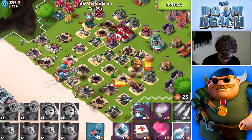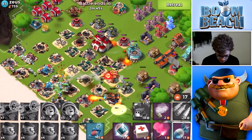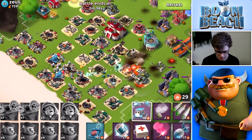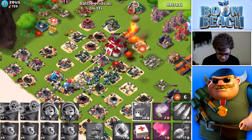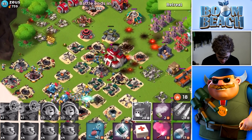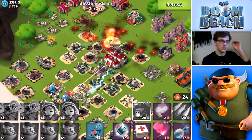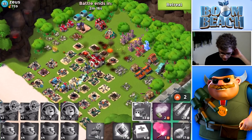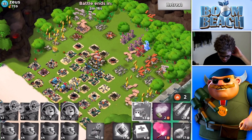After we get by that Boom Cannon and Shock Launcher we'll be good. We'll help take out the Shock Launcher by throwing an artillery. Zeus, you're going to be taken out — he didn't have any prototypes at least. Now we're on the HQ, it'll take a few seconds because of his boost, but that's okay. The Lasertrons don't take out Critters I think, but the Grenadiers definitely do. We got a perfect attack — that's good!